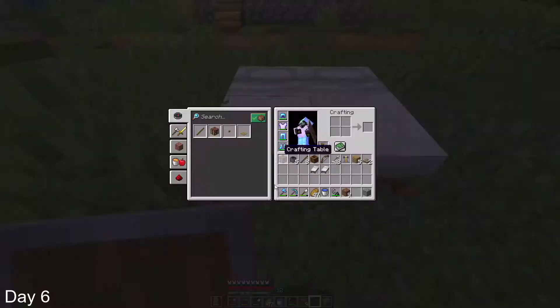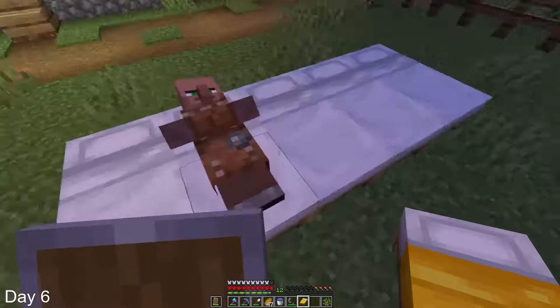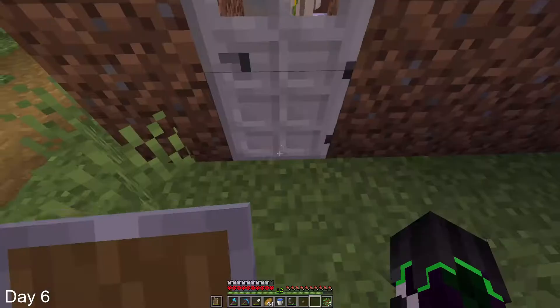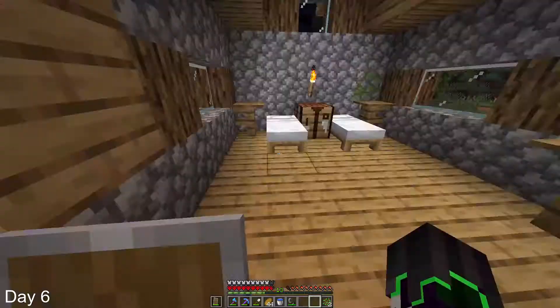I placed down a bunch of beds to see how many extra villagers we had in the village — and I found one villager. That was it. Then I built a house around the villager and got an iron golem in there to protect it. I decided to end off day 6 and begin day 7.